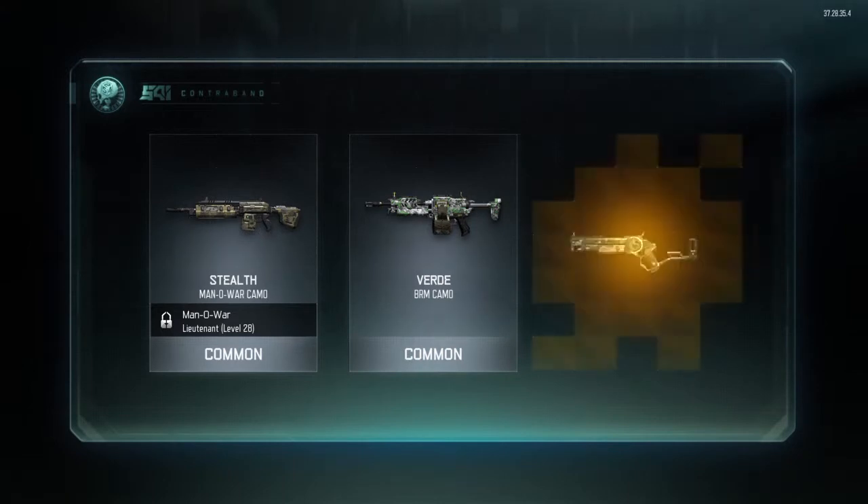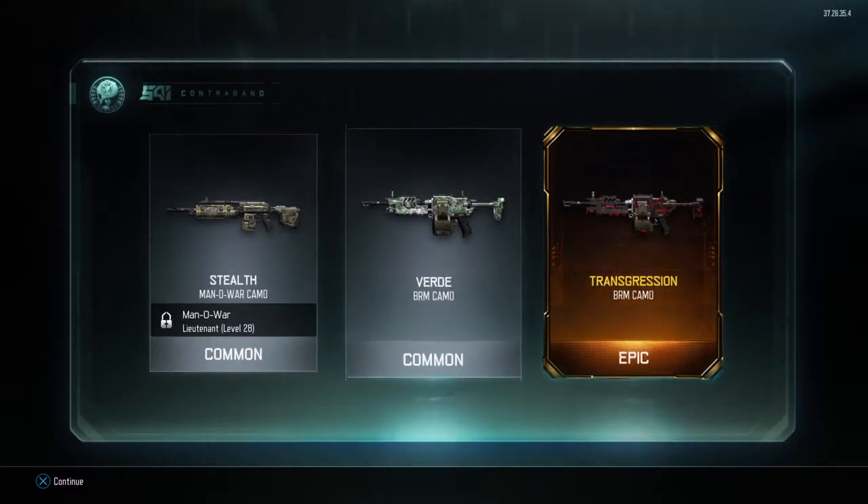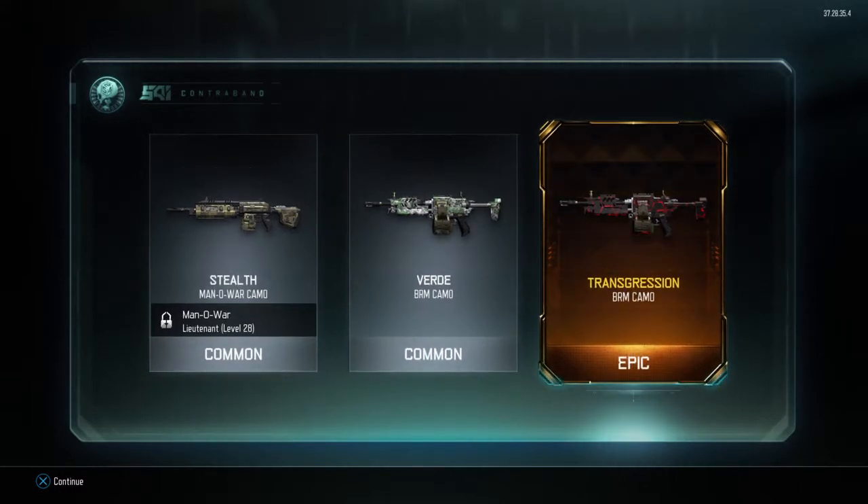Stealth for the Man of War. Verde — shit, that's the one, boys, that is the one. Transgression for the BRM. LMGs I use quite a lot, and this is the Chorn-looking one, I think. Yep, pretty sure it is.